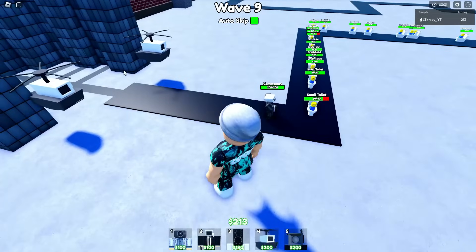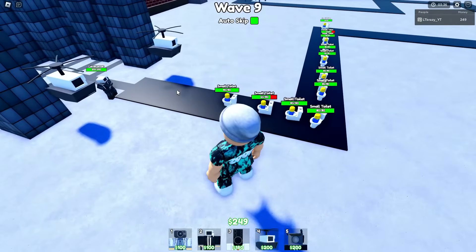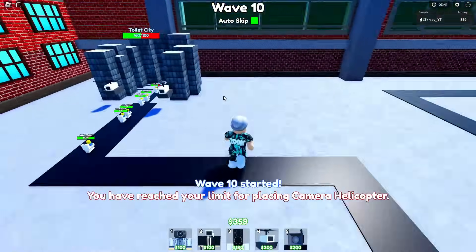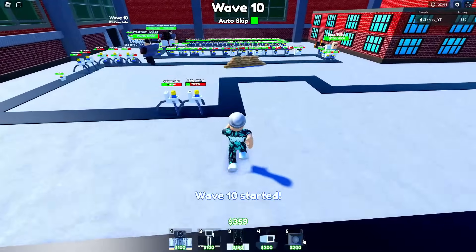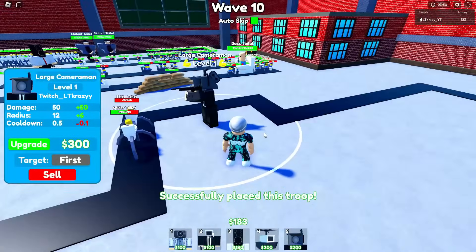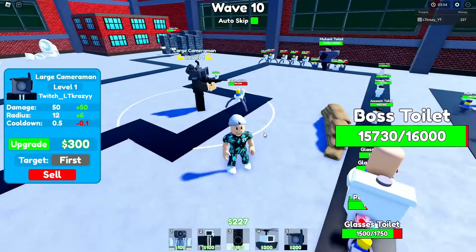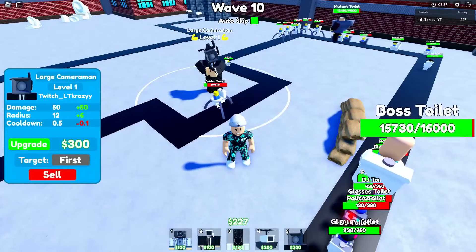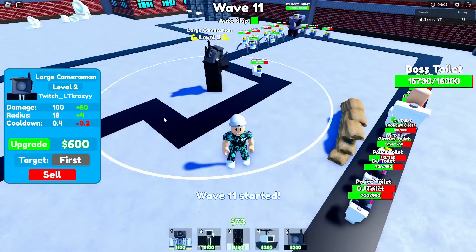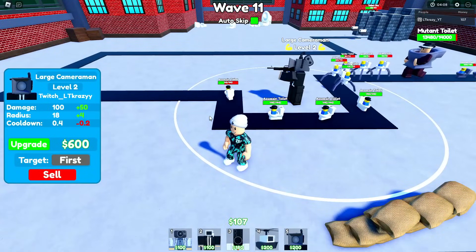We made it to wave 10! Let's get down a Large Cameraman. He's got a machine gun but it's not really acting like one right now. Come on, start shooting! We got an upgrade going. Then assassins show up — assassins are very, very bad for us.